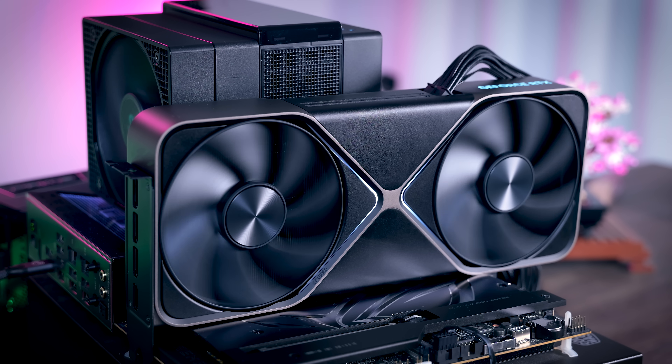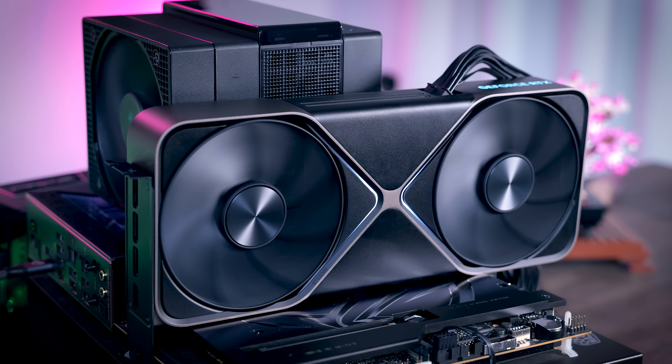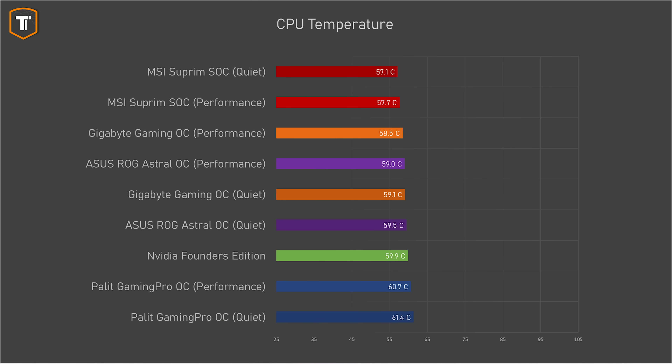Since the Founders Edition pushes air towards the CPU, CPU temps were also checked, using the 9800 X3D processor with the Deepcool Assassin 4 air cooler. Contrary to expectations, the Founders Edition did not noticeably heat up the CPU more. There are some small differences between all models with the Supreme showing the best result followed by the Gigabyte, but these differences are not big enough to influence your decision on which one to get.